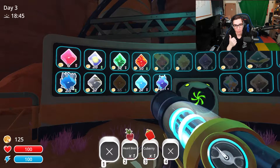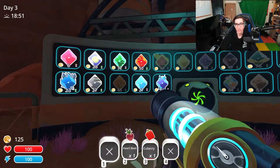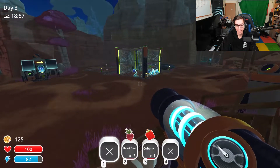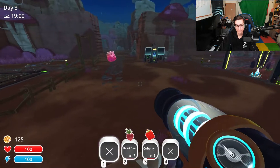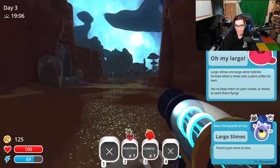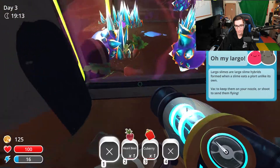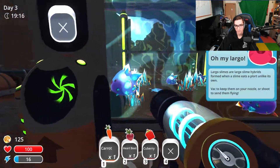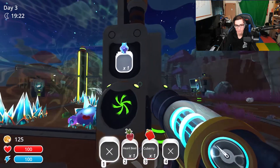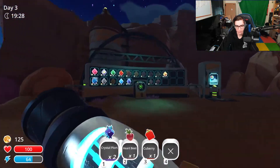Do I make them extremely dangerous and go for crystal boom ones? Because that would be a good shout, but my god would that make that one pen just insanely deadly. It looks like boom ones would be the way to go. What I basically need to do now is run back to the Indigo Quarry because I need four boom plorts. If I can get that, then we can go and make them the gordo slimes.